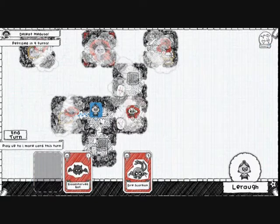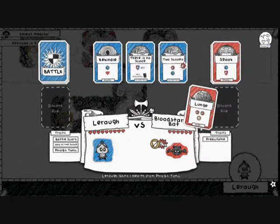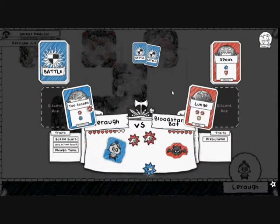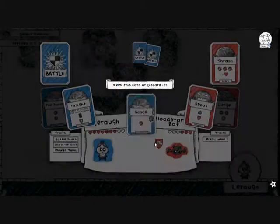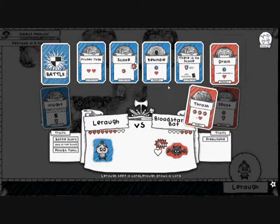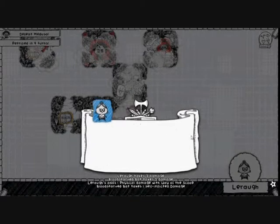Let's have a Lizardman over here, but first we want to take out this Bloodstarved Bat. It has Predictable, so we know what's coming up next. Lunge is first up — I'm going to use two scoops to pretty much halve its health. Next up is Spook — I'm going to use Insight to draw a card, and I'm going to take the Scoop, because the Scoop is awesome. I can survive a Thrashing and kill you with Scoop. Your Rage 2 card does not work on me, I'm afraid. Leroy wins.